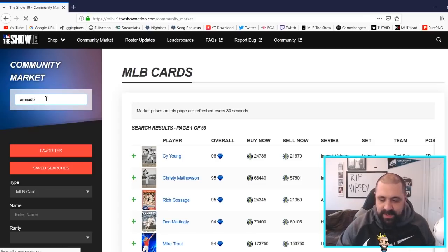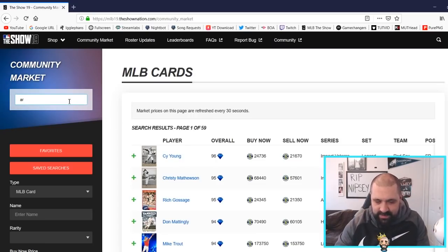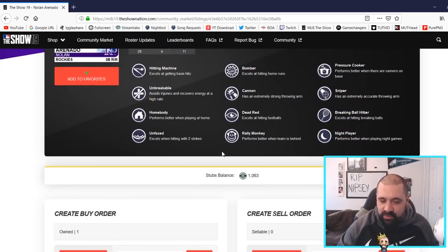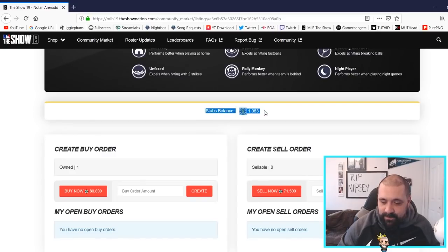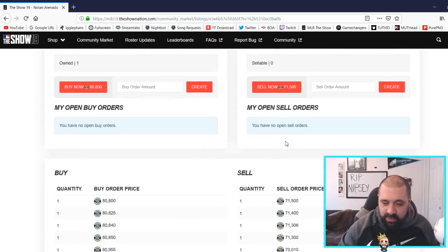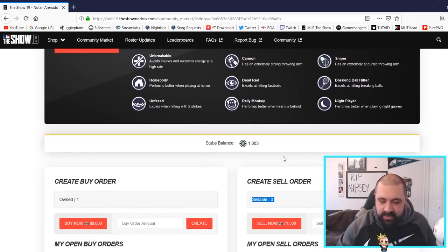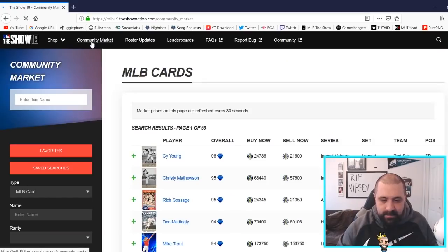Once you're in the community market, the one thing I always struggled to find was my inventory — how do I see my cards? A simple way to do it is to type in a player, like Arenado, and go to his player card page. If you scroll down you're going to see all his stats, all of his quirks, and your stub balance right here, which is pretty cool. You also have buy orders and sellers listed, and it'll tell you the quantity owned and how many are sellable.